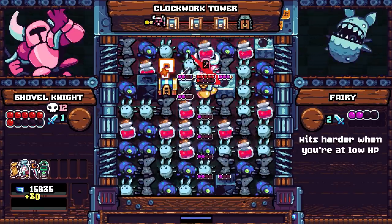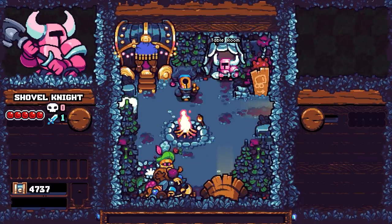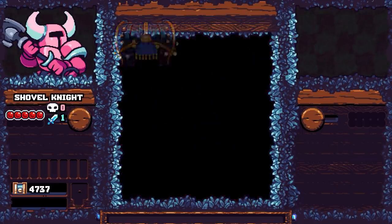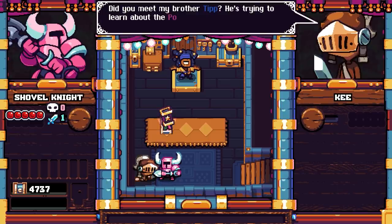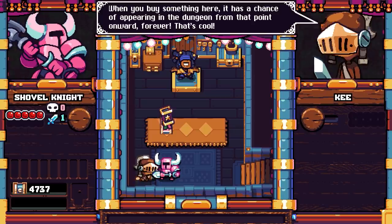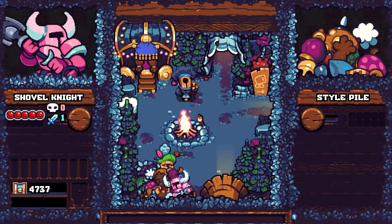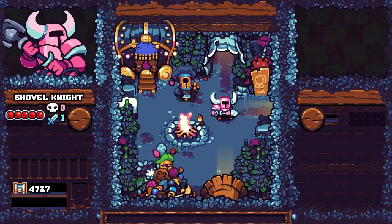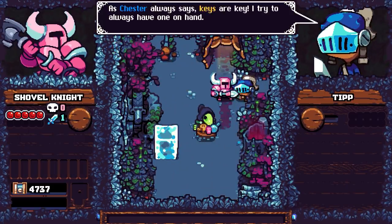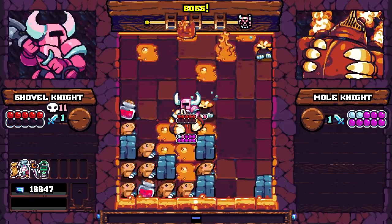One minor complaint we have regarding the relics is that it feels like it's a little too easy to unlock all of them. Every death results in your score being tallied up and converted into gems, which you can then spend at Chester's shop back in the base to add more relics to the potential pool that can spawn on an individual run. The problem is that we unlocked everything in his shop in about a half an hour, and afterwards the only things you can spend gems on are cheap shortcuts and costume unlocks. Perhaps this is something that'll be further addressed in one of the planned DLC releases, but we do wish that the base game had more of a meaningful economy to it. You're sure to amass a huge collection of gems over the dozens or hundreds of escape attempts you'll make, and it can be disappointing when you realize there's nothing to really spend them on outside of a run.